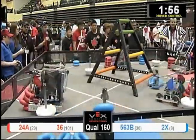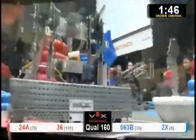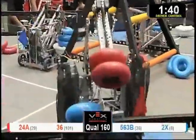Team 2X's GT2 Extreme. Alright, Team 24A with four high up in the air, stacking all four on the corner of the field — a precariously balanced stack. Their opponent, 563, sticking four reds into the middle of the field.